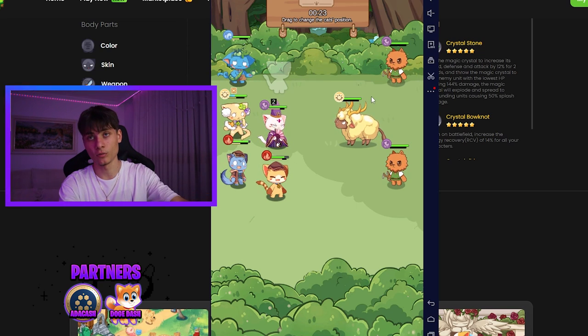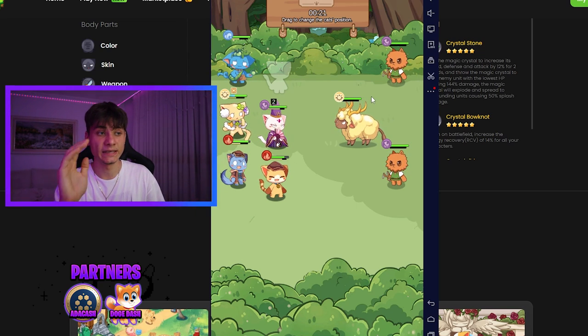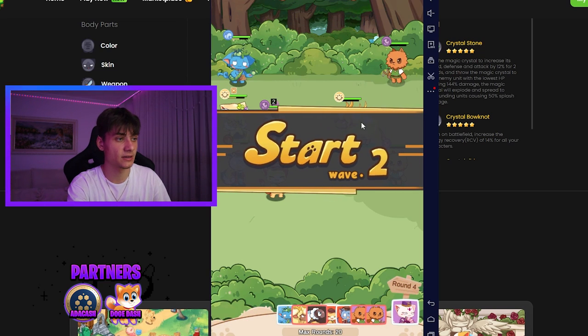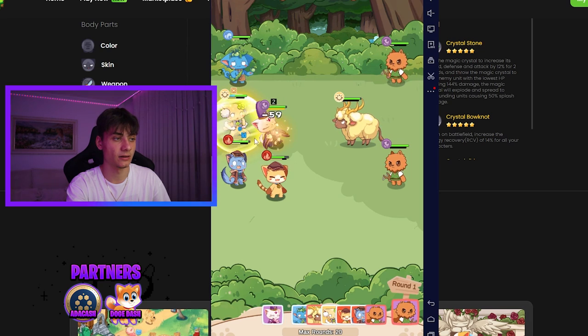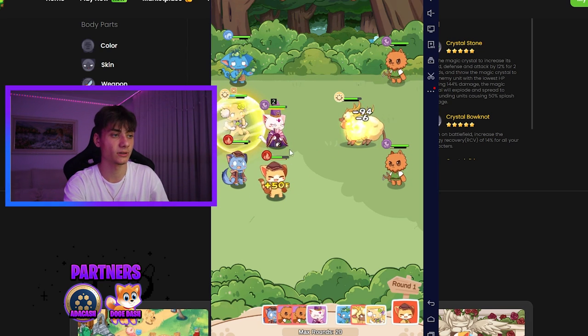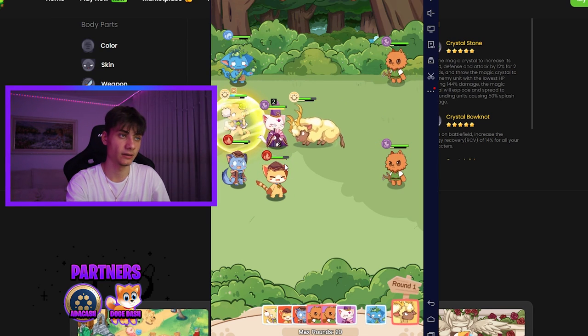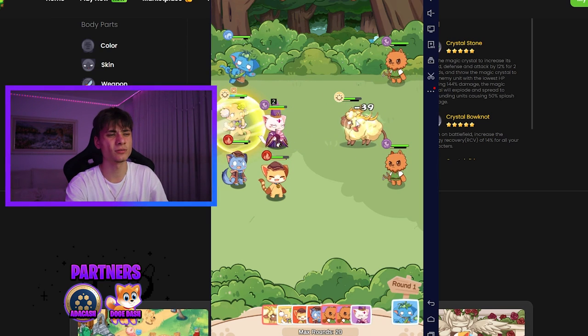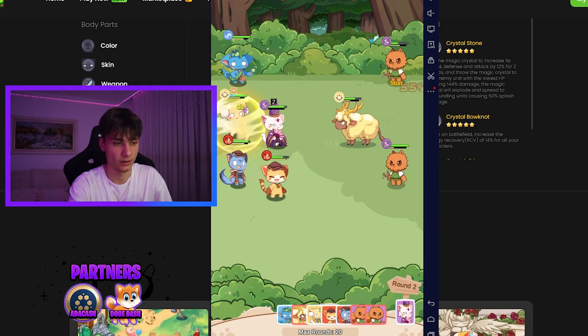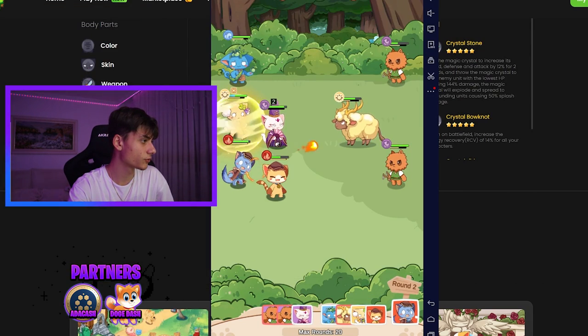There's a drag-to-change-position feature - very easy to use. On a phone it'll be even easier. I click start and every one of the cats has special abilities. I think one has a shield and should have been placed in front, but I can deal around 39 damage. I just used my ultimate - let me put on some music for you guys.